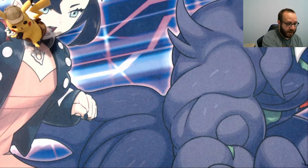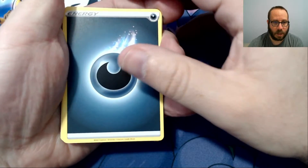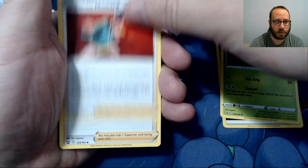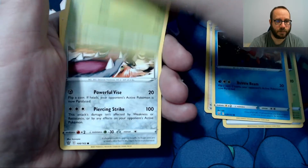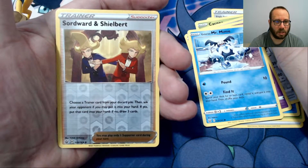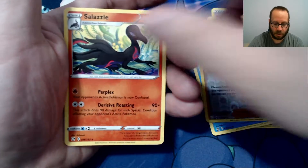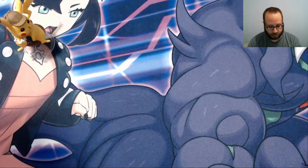I'll clean up these packs, they get all over the place. Energy, Durant, Single Strike Style Mustard, Cheryl, Corphish, Cacnea, Mawile, Spoink, Galarian Mr. Mime, Sorward, Shebert, and Slazl as our Rare.